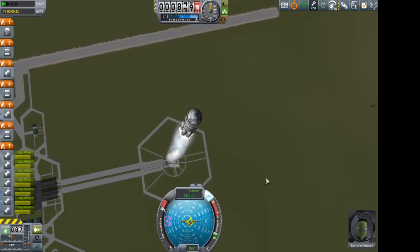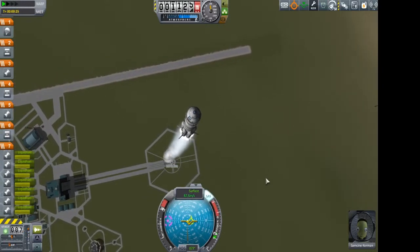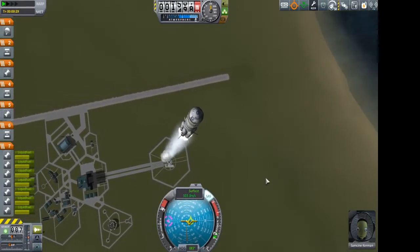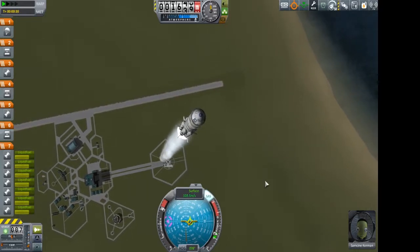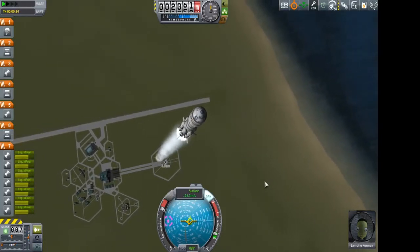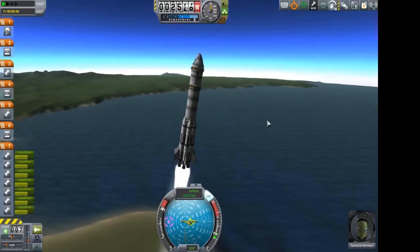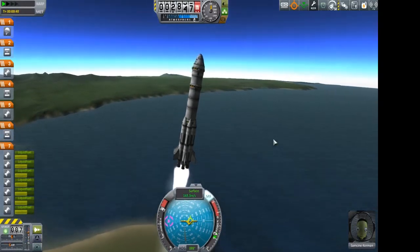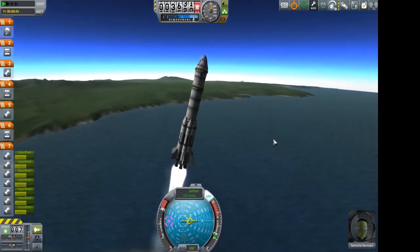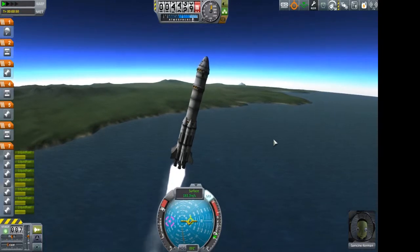I was flying another tourist mission and it had gone perfectly well in orbit and everything. Then I time accelerated through chute deployments, and she and the tourists plunged into the ocean just east of the KSC. So yeah, I've now lost Jeb and Val. Not going too well for my 1.0 career as yet, but I do maintain that the loss of Jeb was not my fault.